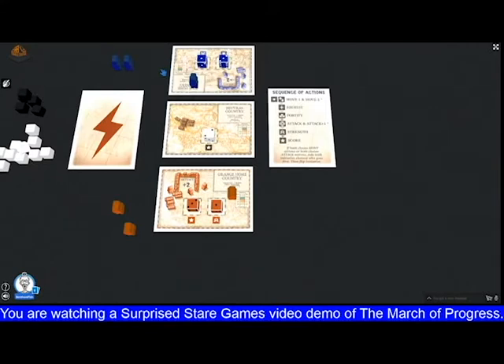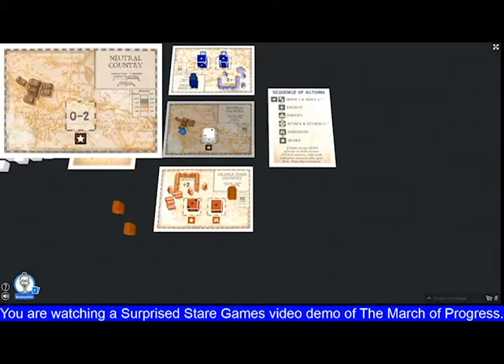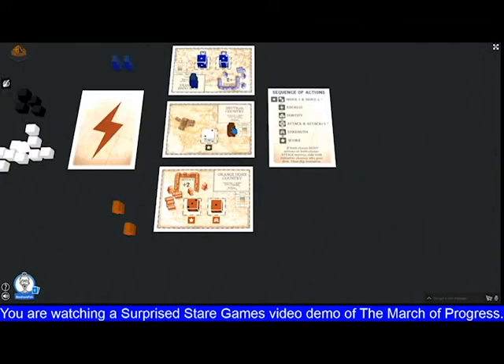The blue setup is exactly the same as the orange setup. The neutral country in the middle doesn't have any forces — it just generates two victory points to whoever controls it. You control a country simply by having an army in it when your opponent doesn't have an army in it. It's not the last person to occupy it; you actually have to have an army present to control it. You control your home country as long as the enemy hasn't won a battle there, and if that happens, usually you're going to lose.